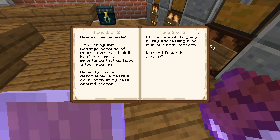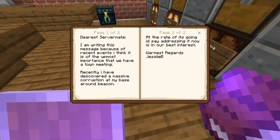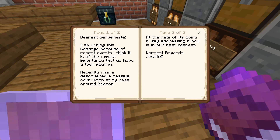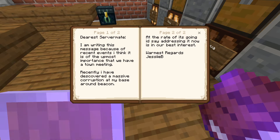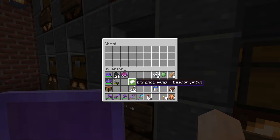Dearest server mate, I'm writing this message because recent events — I think it is of utmost importance that we have a town meeting. I've discovered a massive corruption in my base around my beacon. At the rate it's going, I'd say addressing it now is in our best interest. Warmest regards, Jesse B. I mean, yeah, it sounds a bit like scaremongering to me, but we'll see.